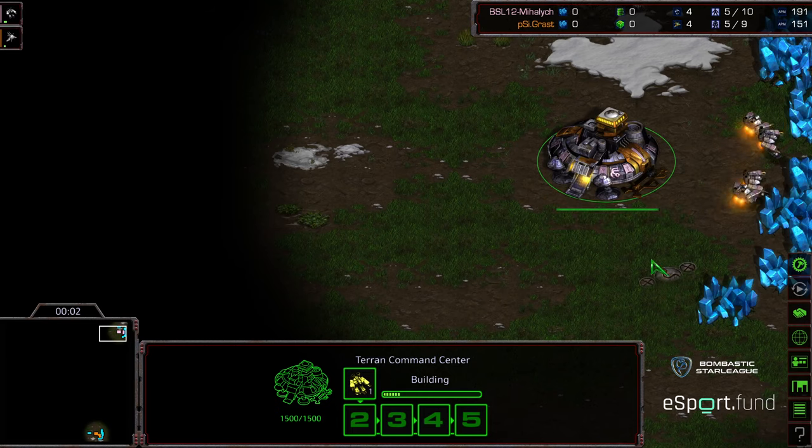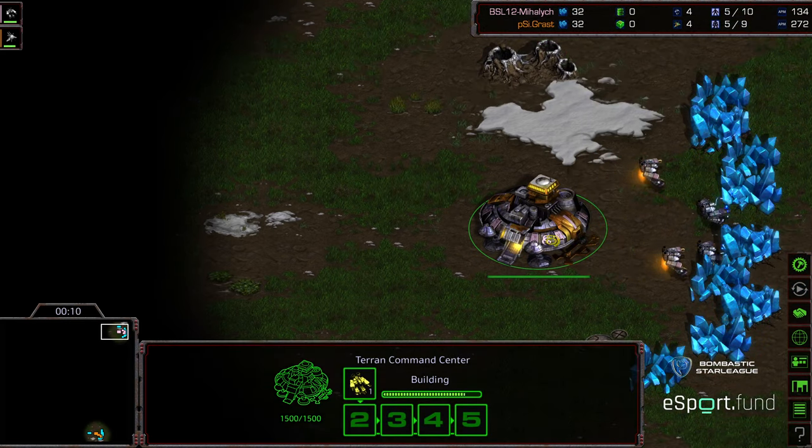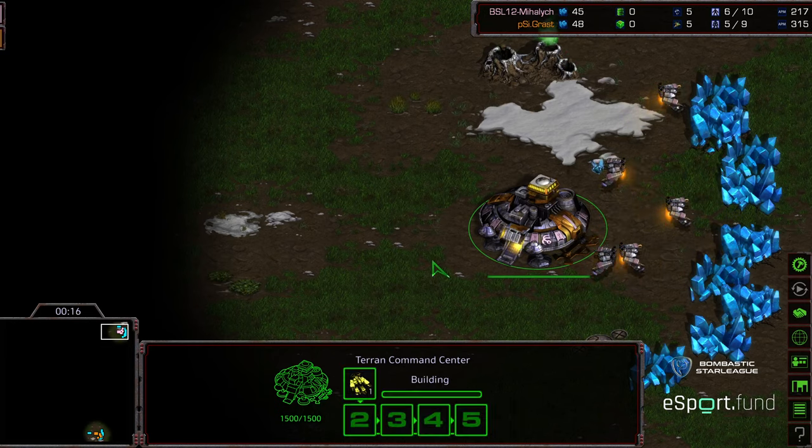Hey guys, welcome to the final match of Group A between Mihalic and Grast to see who the second individual to advance to the round of eight is. Mihalic starting in the upper-hand corner as the very fetching gentle pink for Terran.